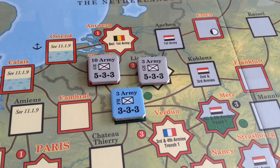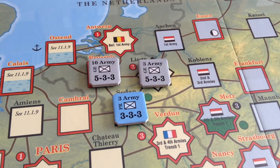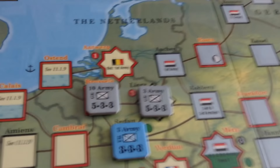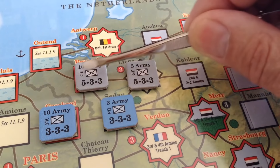One of the rules I really like is the pinning and outflanking maneuver. In this case, one German army pins the third army while the other attempts to outflank it. He rolls a die, and if successful the German fires first on the army fire table, takes the losses on the French, and then the French fire back. If unsuccessful, the French fire first. Outflanking is optional, and there are rules for negating flanks — for example, if a French army is at Cambrai, the 10th Army cannot outflank.